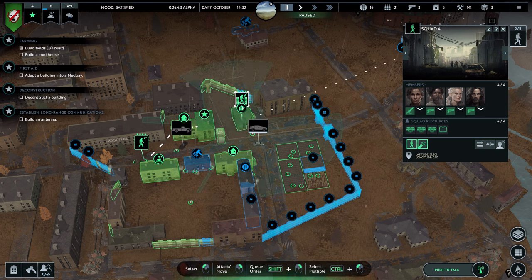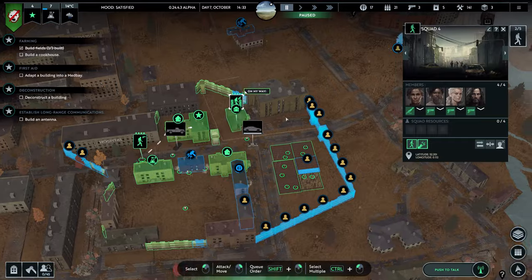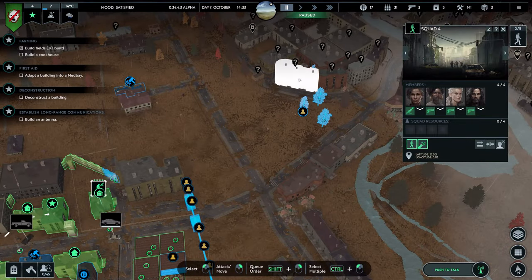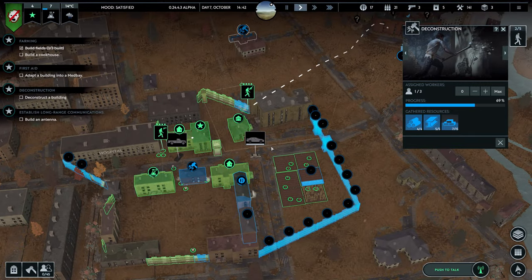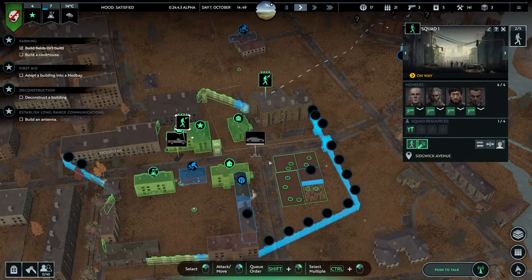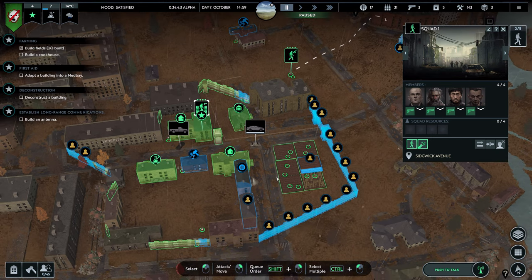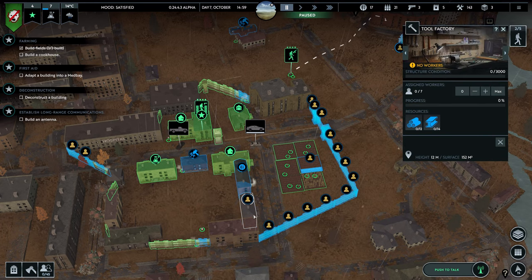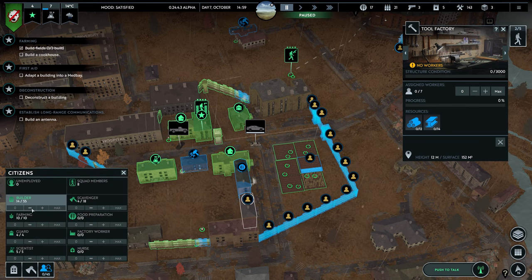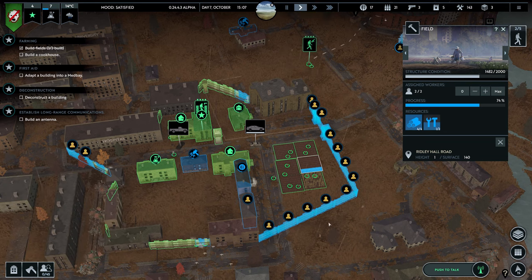They go back to the warehouse and they don't drop the stuff off. Just drop it off. It's already getting dark. Ready for action — there's the tools, which they don't drop off. So now I need two people. Let's get those builders and build this, have them finish it and produce more food.